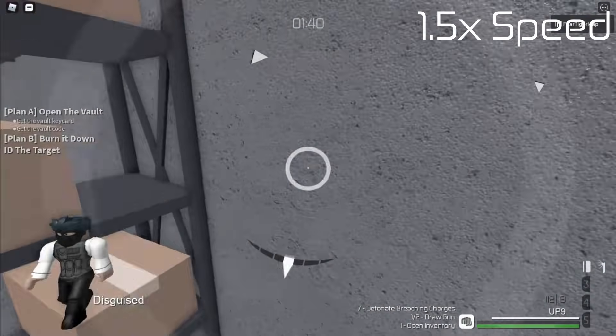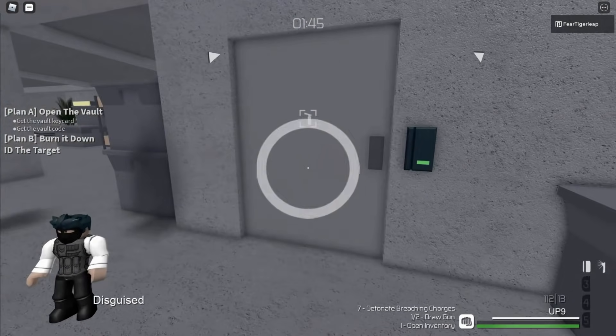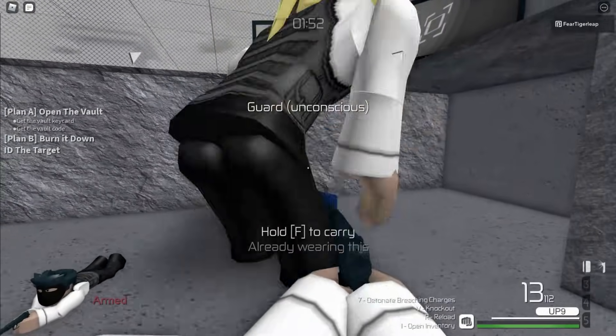Next, open the keycard door and head to the camera operator's room. Open this keycard door, go inside the room and prone so you aren't seen from the window. Then knock out the camera operator and exit the room.